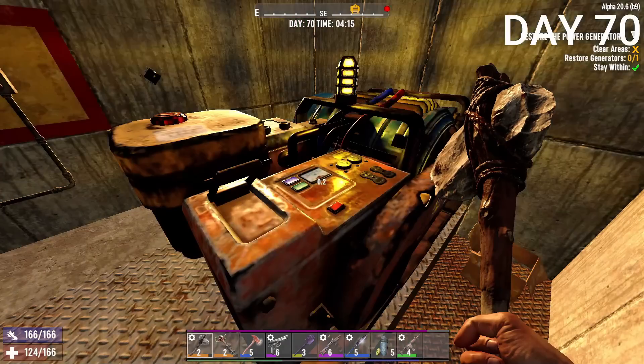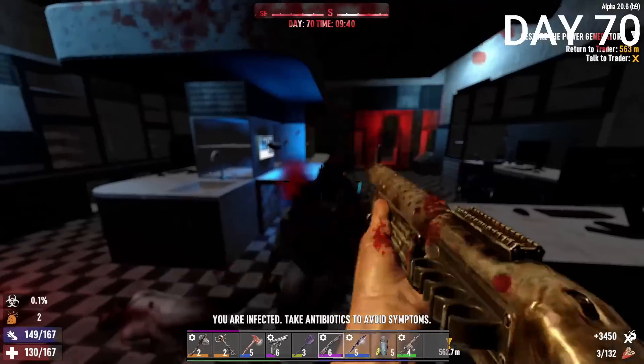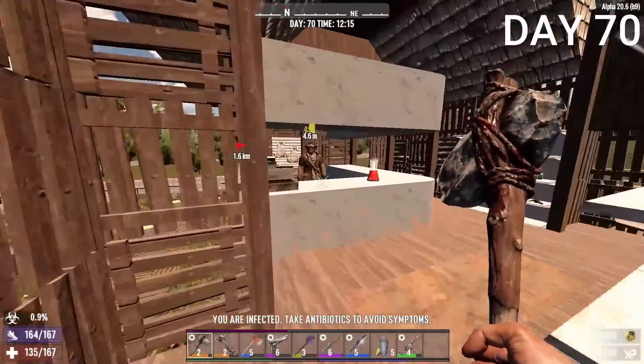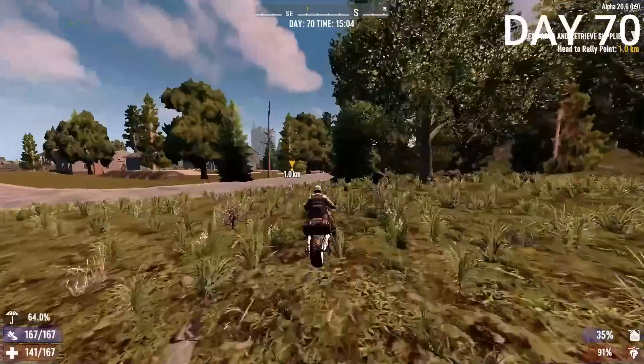Day 70, I started another mission, activated the generator at night, got lots of ammo from an ammo pile, and opened extra crates trying to find more wheels — no luck. I killed the remaining zombies and returned to the trader. Right next to the trader I found another airdrop but somehow couldn't find it, so there goes all that loot.